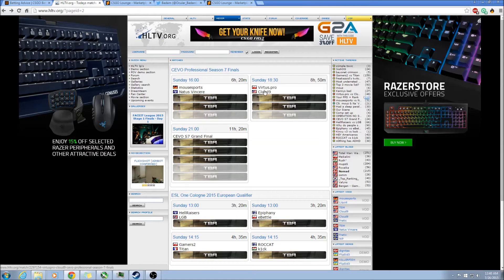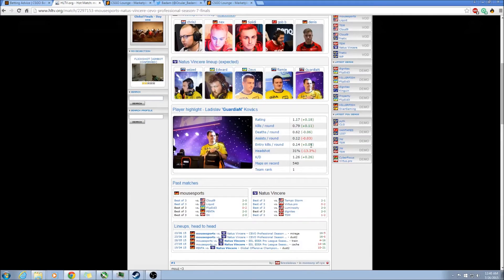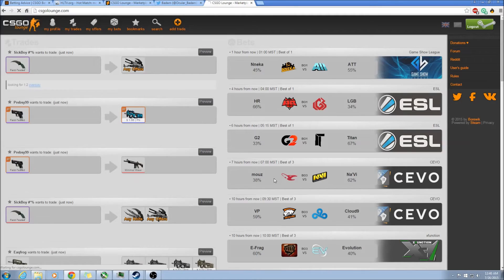This site is going to have all your upcoming games, and the most important thing is it's going to have all your player lineups, stats, and the times that teams have played each other. For this game, for example, right now on CSGO Lounge it's 67% in favor of Na'vi to 33% in favor of Moussports.